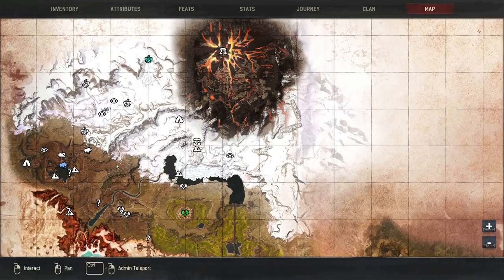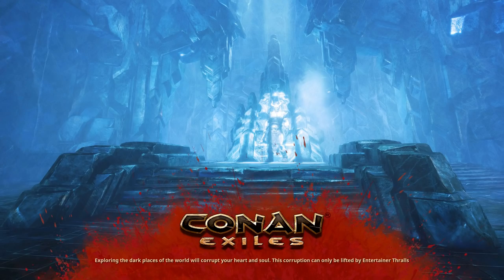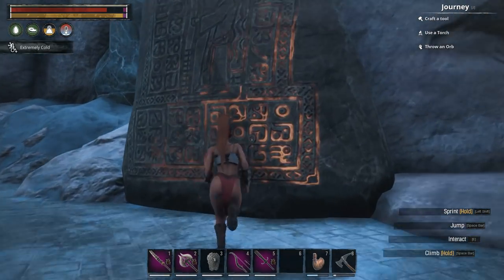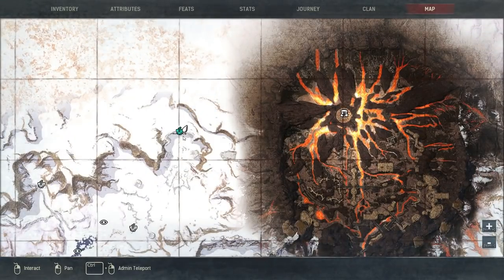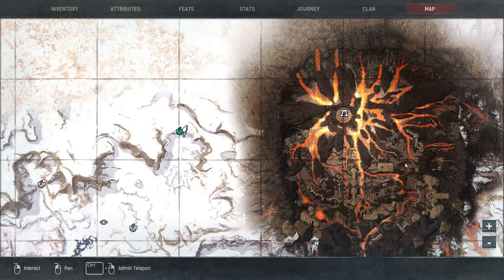Next up, we're going to do the Bichrome emote. There's an emote right there — and there's another emote as you go into this dungeon, the Temple of Frost. I marked this down in my notes as Bichrome. You go and interact with this tablet — it will teach you the emote. This is a cold area. It is the Bichrome emote.